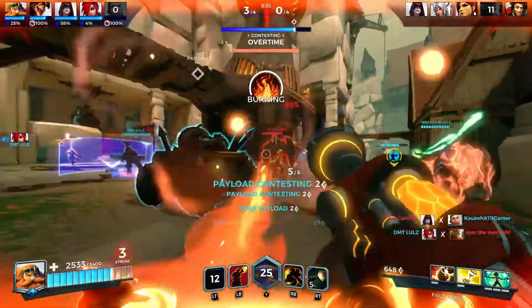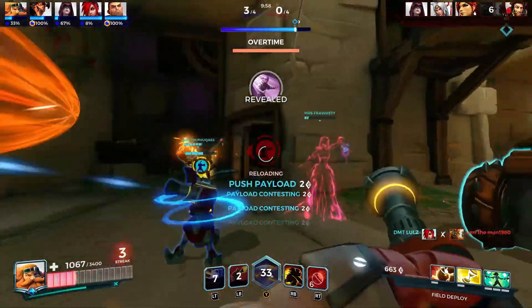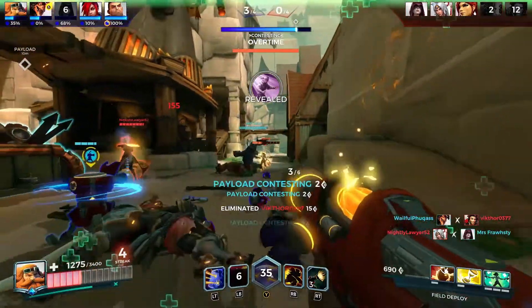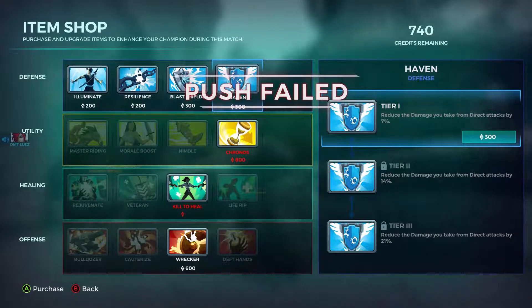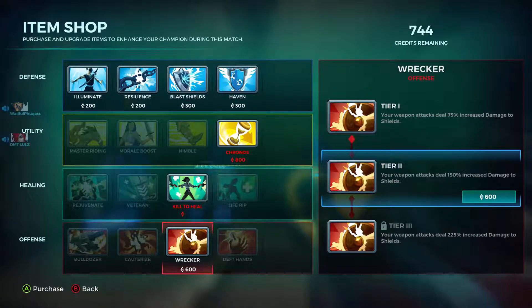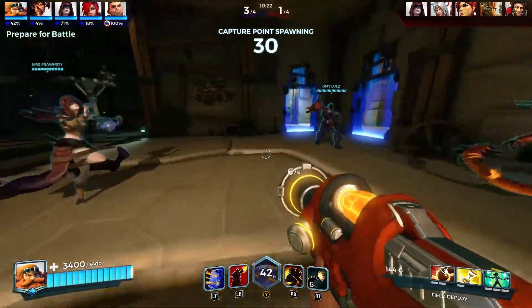That was good shield timing. You want to focus the squishier targets so you can get that HP back. Make sure you take Chronos, Kill to Heal, and then Wrecker or Cauterize depending on who you're playing against. If they don't have any heals or shields, feel free to pick up Deft Hands.